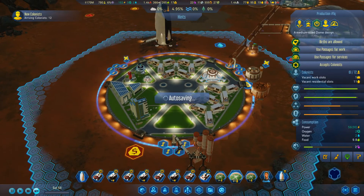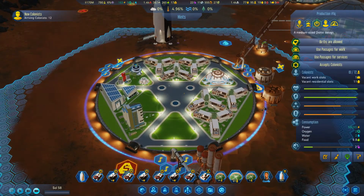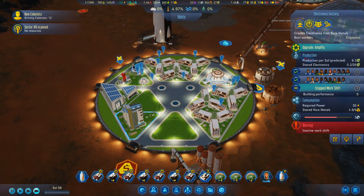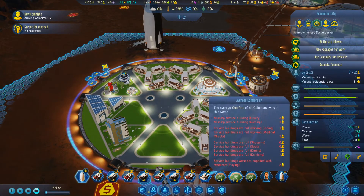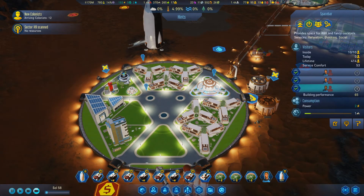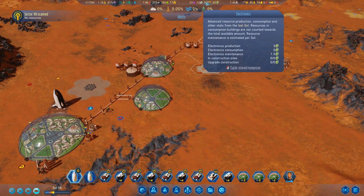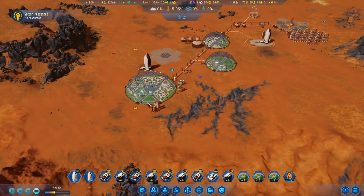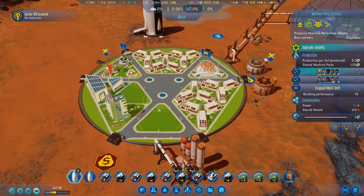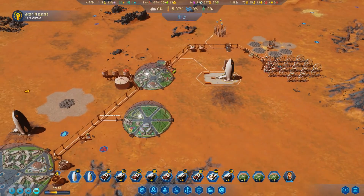We've almost filled one dome. We also have a lot of colonists here - we're gonna need to start opening up our second jobs. Our numbers are starting to go up but it's very very slow. We need to get another machine part factory going I think, because with the wind turbines we're using way too many machine parts right now.